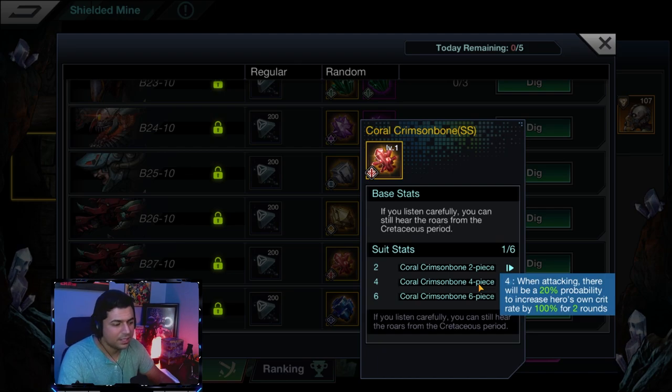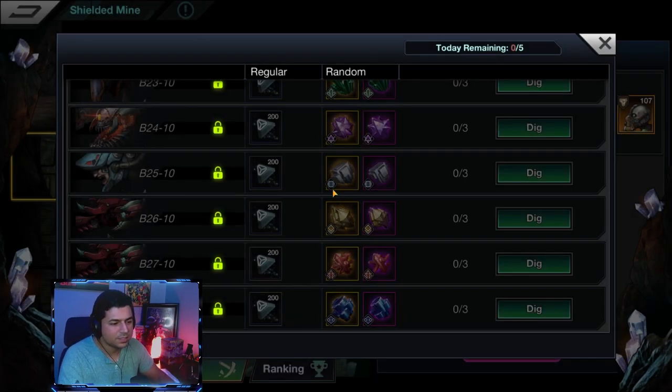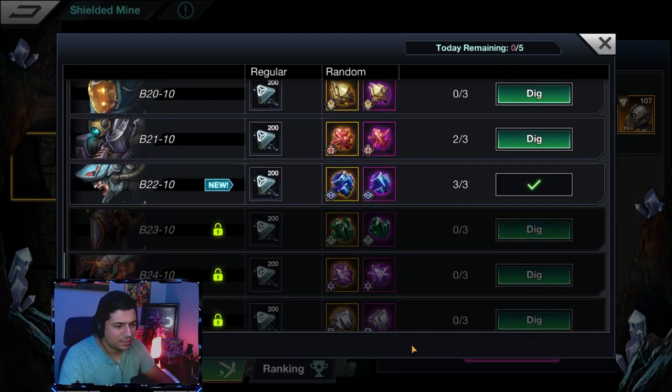The four-piece Coral Crimson Bone: when attacking, there's a 20% probability to increase the hero's own crit rate by 100% for two rounds — meaning for two rounds you're guaranteeing critical hits on the champion that has this four-piece equipped. Obviously farming these halidomes can feel slow since you only get five digs a day unless you go for VIP.